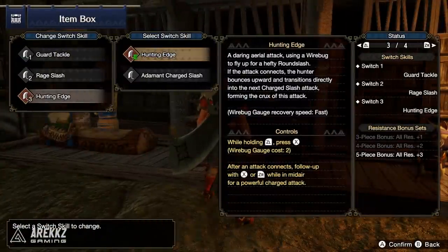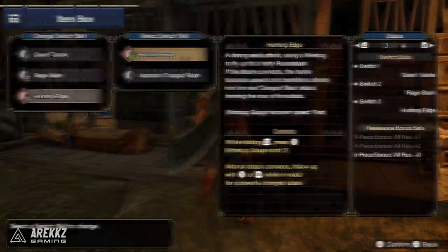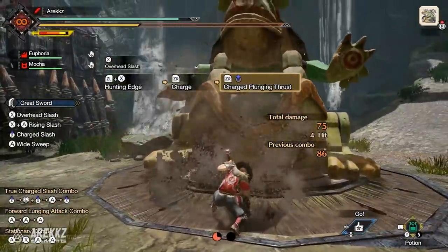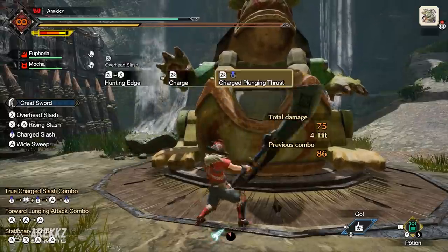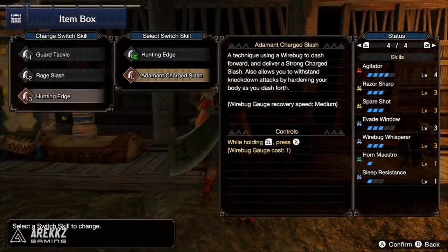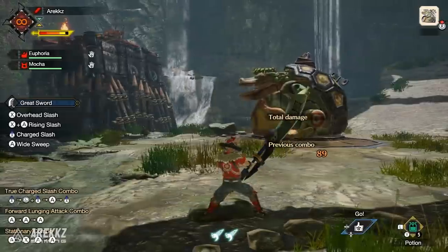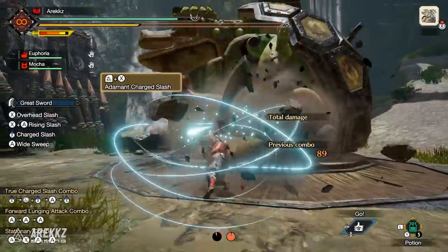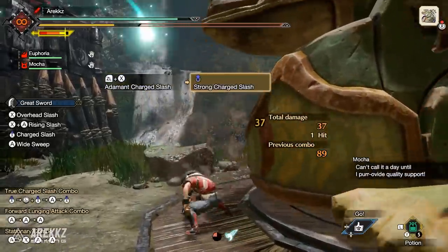For your third slot, you either have the Silkbind move Hunting Edge, which launches you up into the sky, and following the hit you can press ZR to go into a plunging thrust. Alternatively, you have Adamant Charge Slash, which is a technique that lets you dash forward and deliver a strong charge slash, while also allowing you to withstand knockdown attacks, hardening your body as you dash forth.